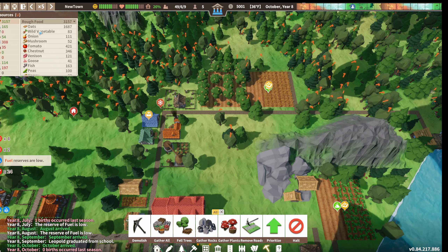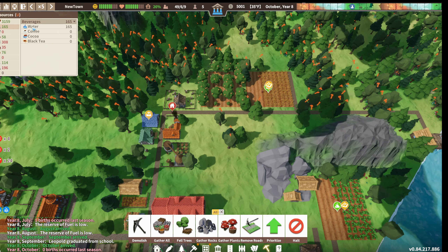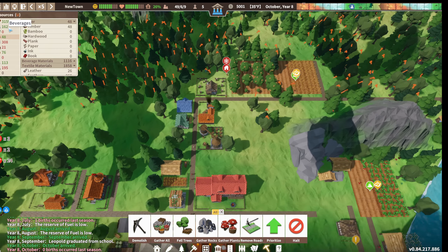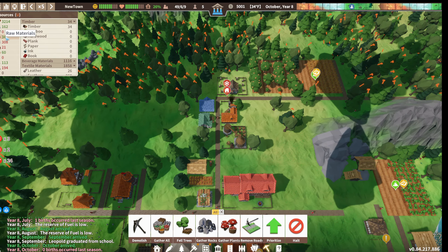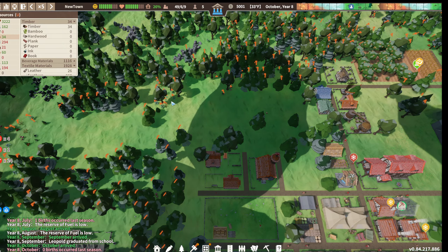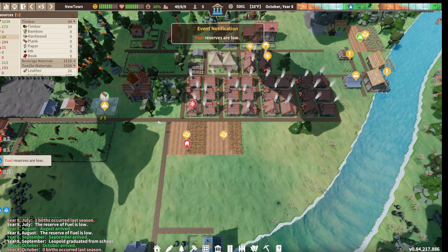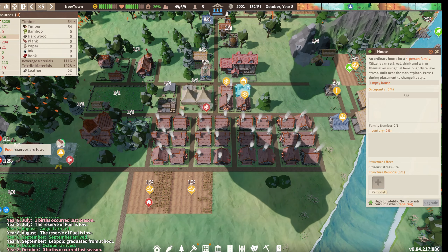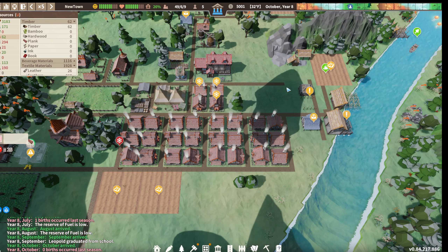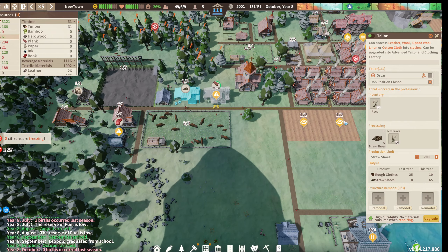I don't know why anybody would be hungry - we have a ton of food of different types. We have water although it is pretty low. I'm hoping to get these timber reserves up - that's why I have five people free, hopefully they're chopping and gathering. I have a feeling we're gonna have to ride out the winter like that. Okay, we have our last person in the house.